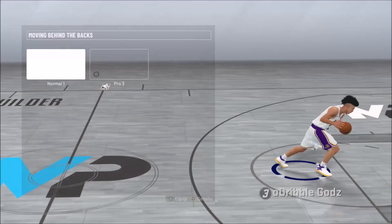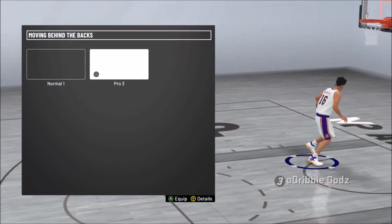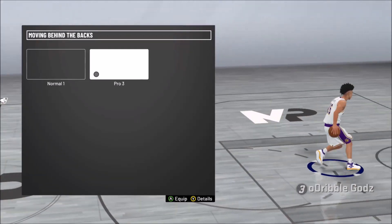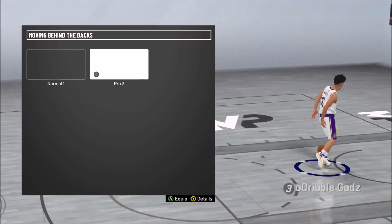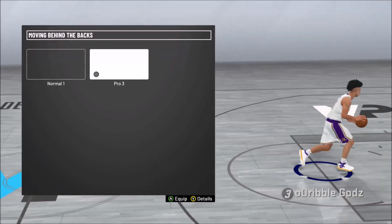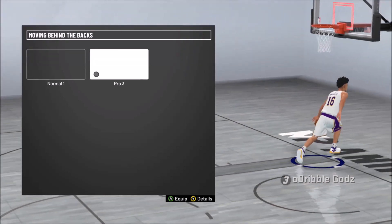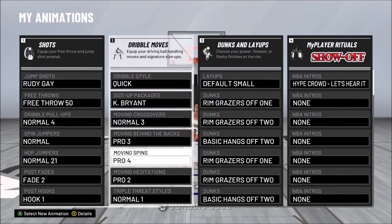Next we got our Pro 3 Special - everybody knows this behind the back, been good since 2K started. It don't do too much - it's just a smooth little behind the back. He don't extend the behind the back too far out, so you don't get ripped up that much doing this, and that's what makes it so good. It's fast, it's clean, and you don't get ripped up that much. Go ahead and cop that Pro 3.